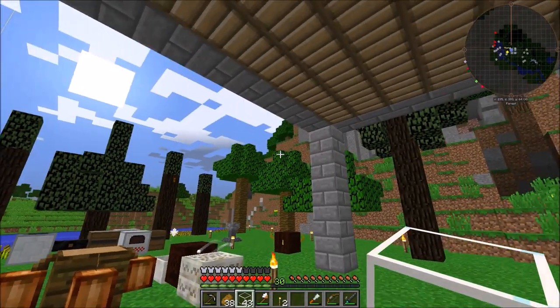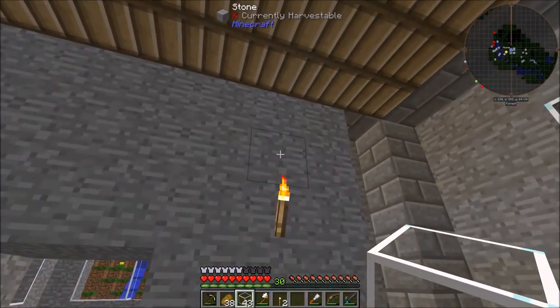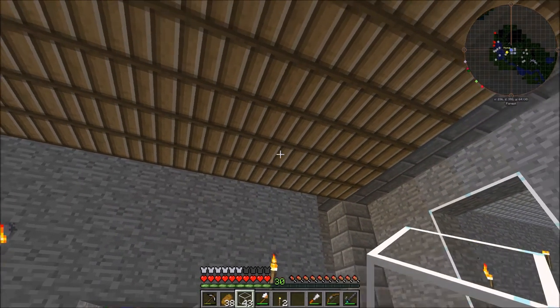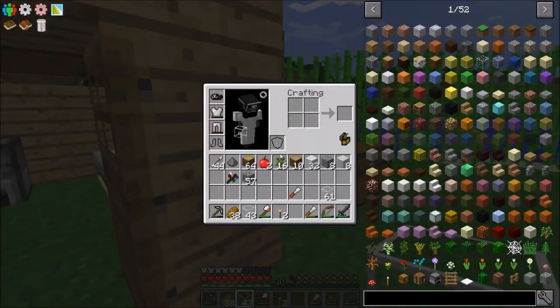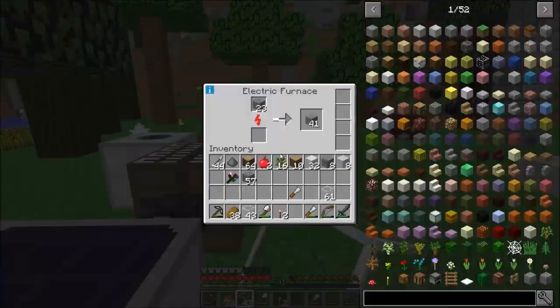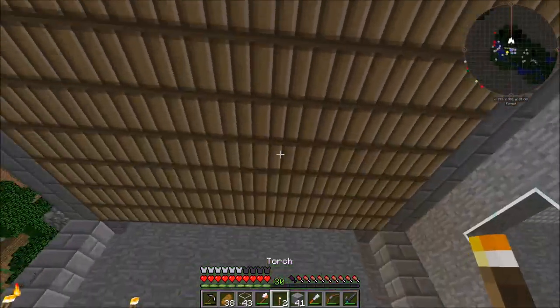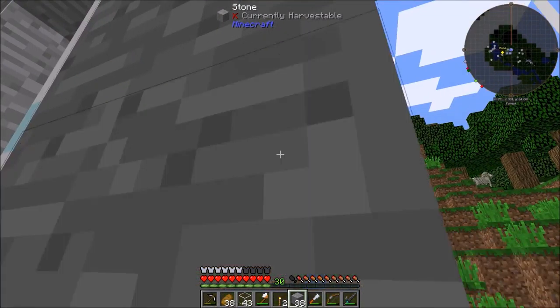I don't know. Just sort of from this angle, when you walk here, it just looks a bit weird. What block would I use — would I use stone or something else? Yeah, I'm not sure, but if you guys have any ideas, leave a comment down below. I'm not the best builder, but I'm trying my best.